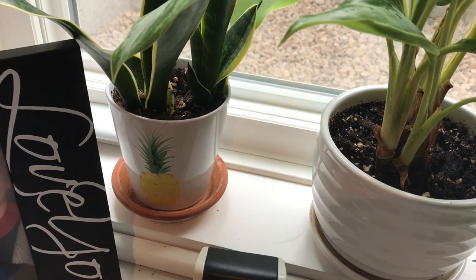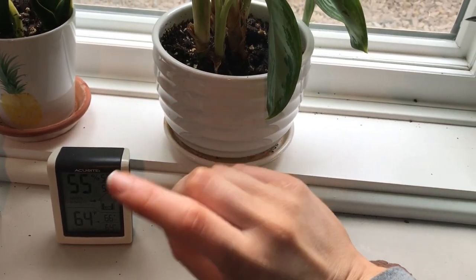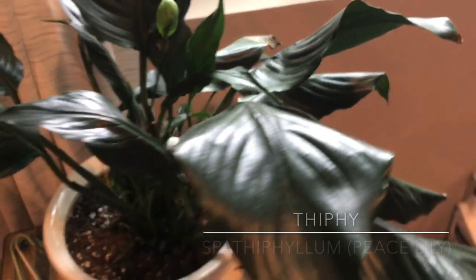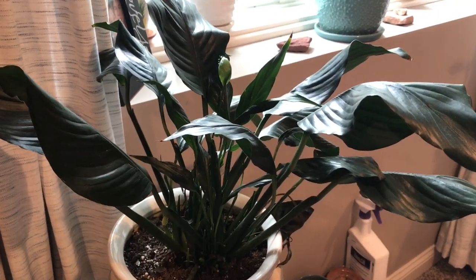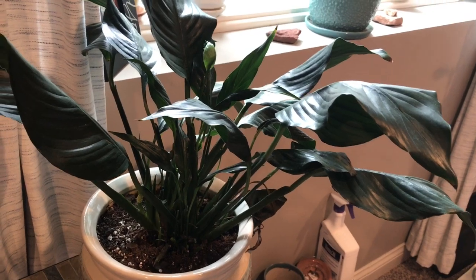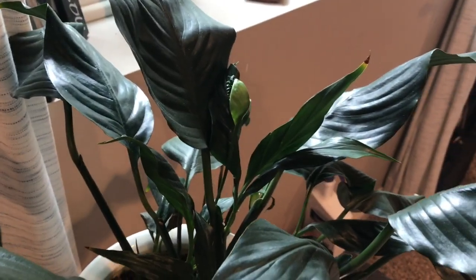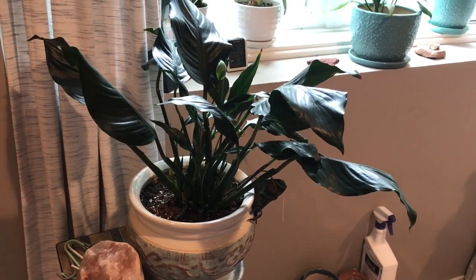My cute little pot there is from Walmart, and then this pot was from Home Depot, and this pot came in a set from Amazon — so that was pretty good. And then lastly we have Thiffy. If you look at how Spathiphyllum is spelled you can see why I named it Thiffy — such a weird name. This one has caused me a little bit of headache — I can't quite figure out its needs. But she has a new flower coming up. I don't think she's big enough for this pot but I don't want to repot.